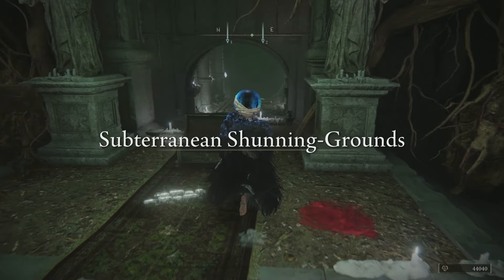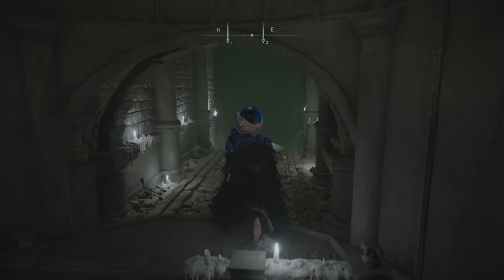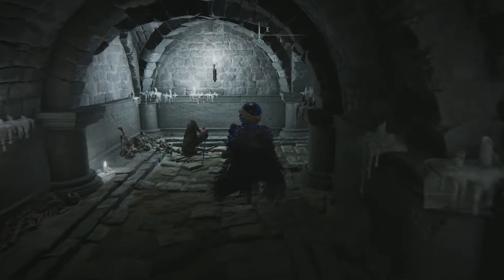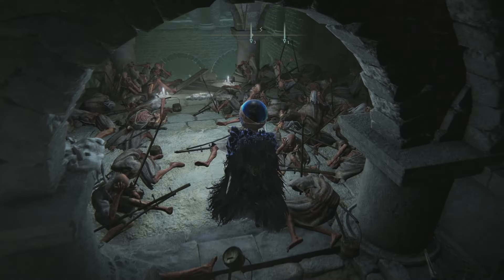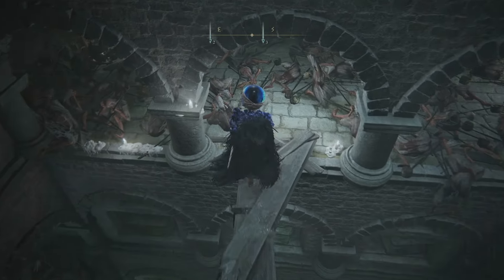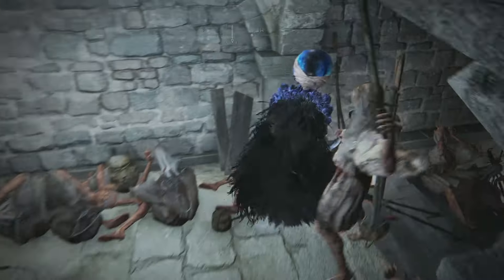Here we need to roll and it will open. Next we need to go down two floors until we reach a plank. We can't go any further, and then we need to do the jumping.